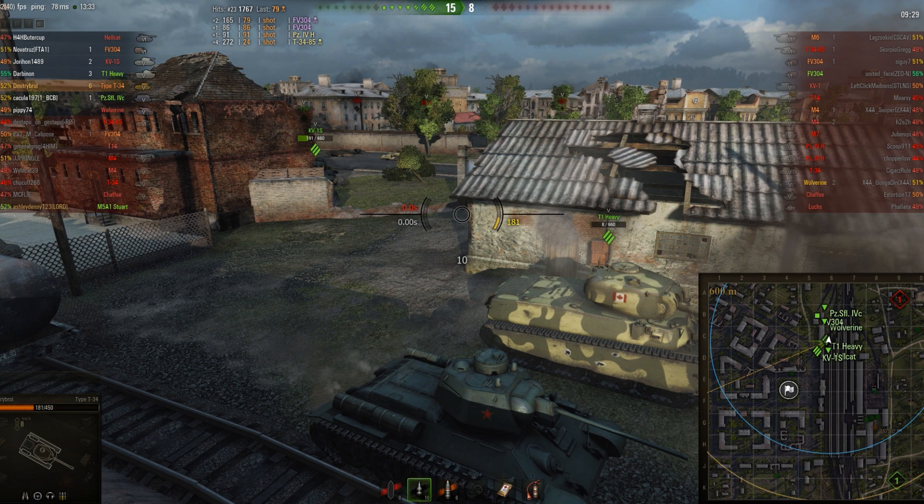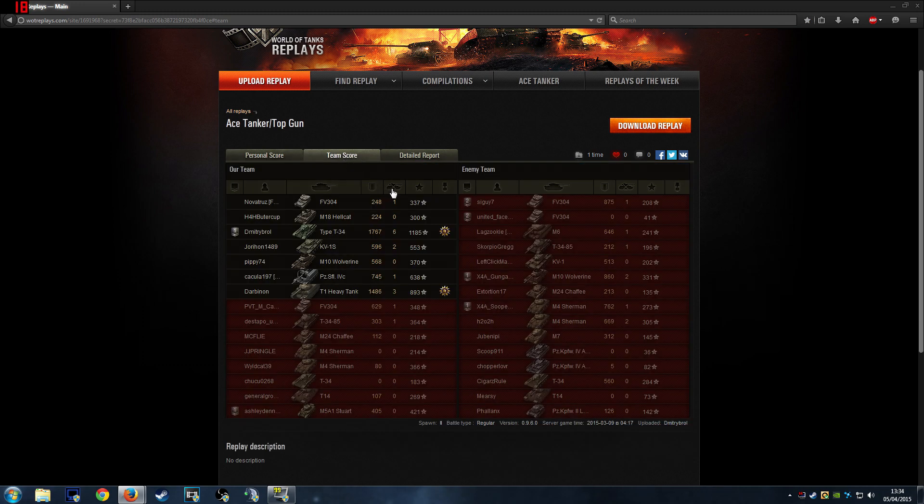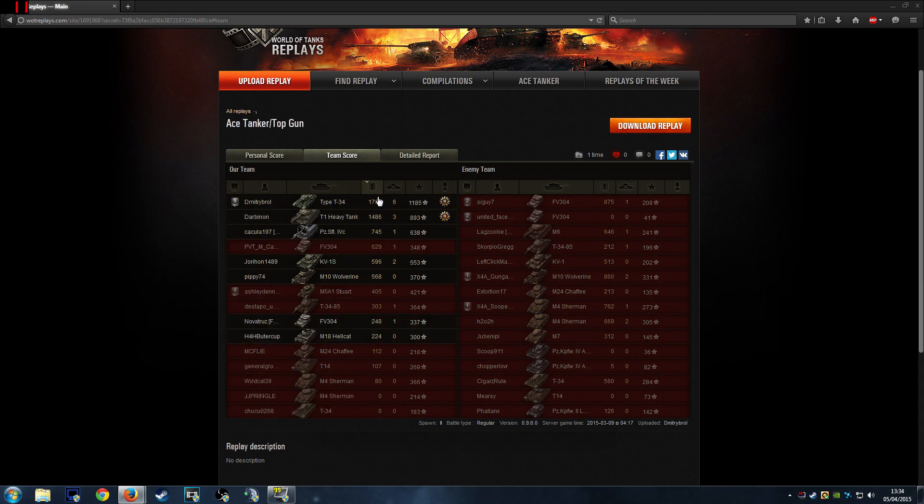That's it for this replay — I'll show you the post-game results in just a few minutes. So here are the post-game results. You can see he practically shot more than half the team. It was a pretty crazy game — he killed 6 of them, you can see from the M4. He got the Master Badge, Fire for Effect, Bruiser, and Duelist, but the main badges are Master Badge and Top Gun. He made 34k credits with a premium account, 1700 XP. He came top on damage. If it wasn't for Trey and that Deribino guy, they probably would have lost that game.